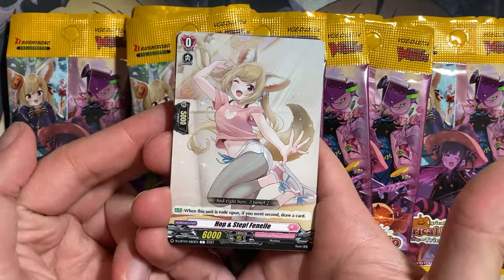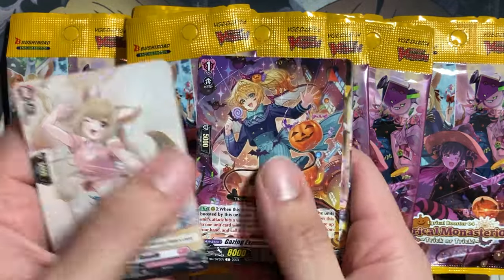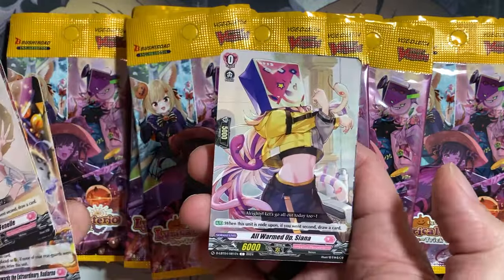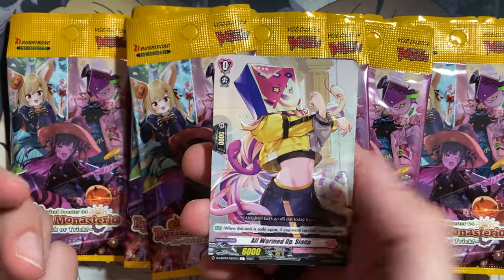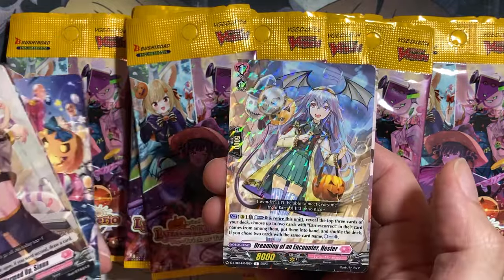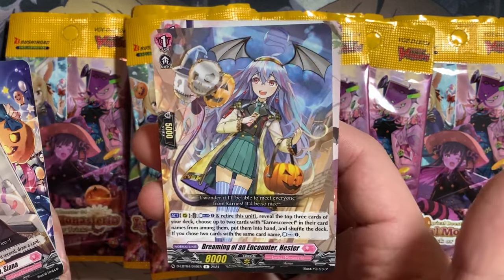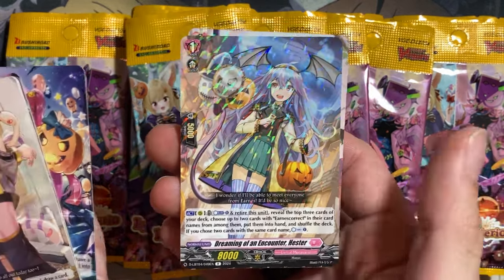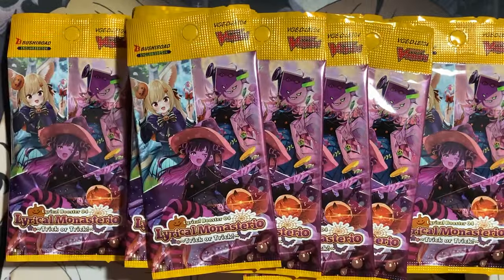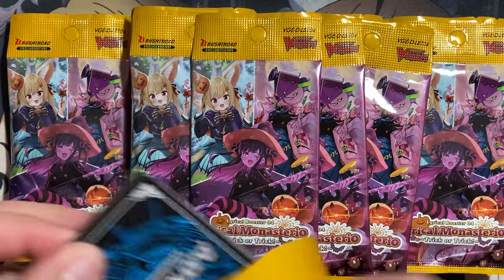Hop and Step Fennell for our first card — a starter. Lots of Halloween-themed cards, as you can tell. Lots of candy, trick-or-treating. Here's the starter for All Warmed Up Sienna, Live and Up Light, Claw-tilled, Dreaming of an Encounter Hester. I thought it was a ghost for a second, or maybe one of the ghosts from Felti Rosa before they were a ghost. And Whimsical Skip La Prat for our other rare. First pack, we start off with two rares.